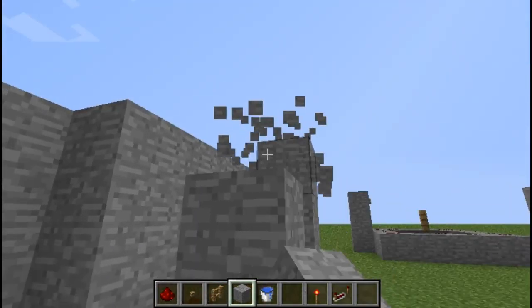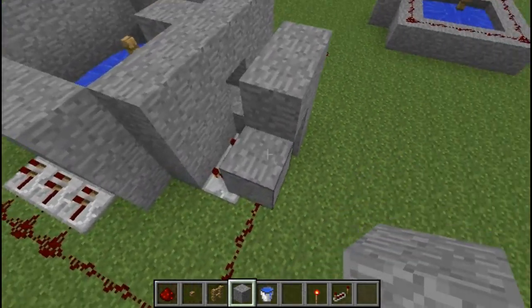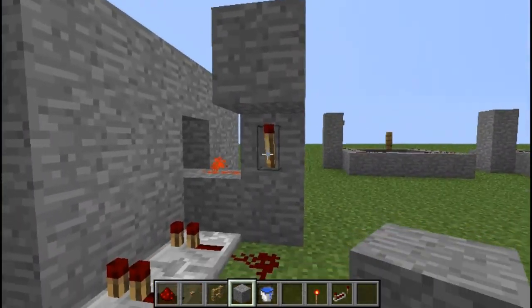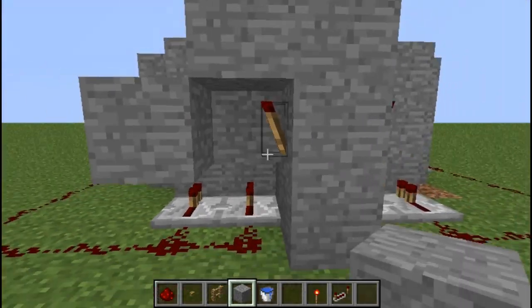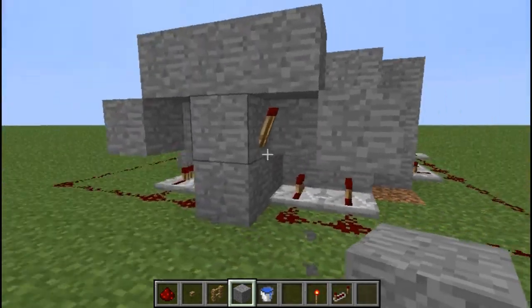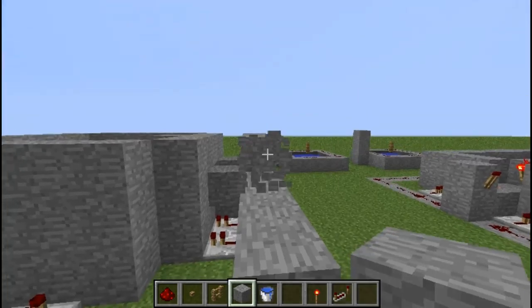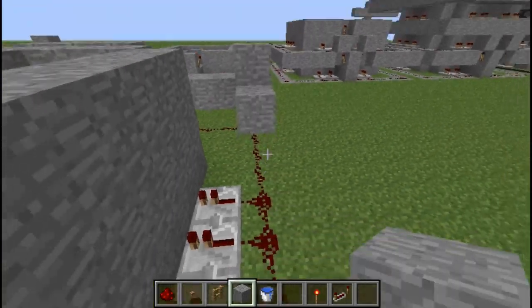I don't think I'll need to cut out to MC edit for this — I think this is simple enough where I can just build it. So this will be level two. As you can see, we have this first part here that we made — just that ground level. And we set it up so we could start the second level, so that's what we'll do over here right now.